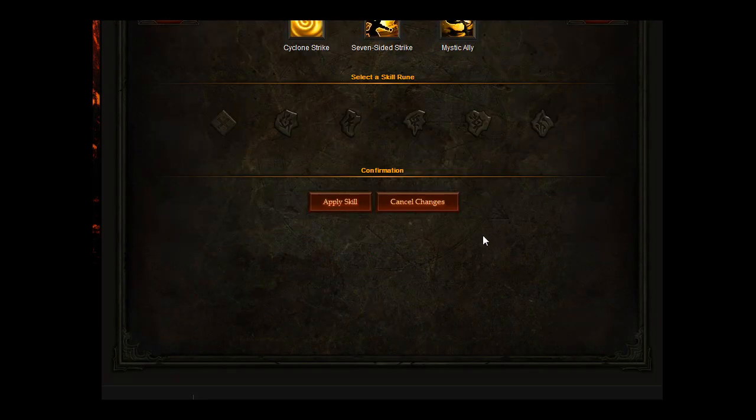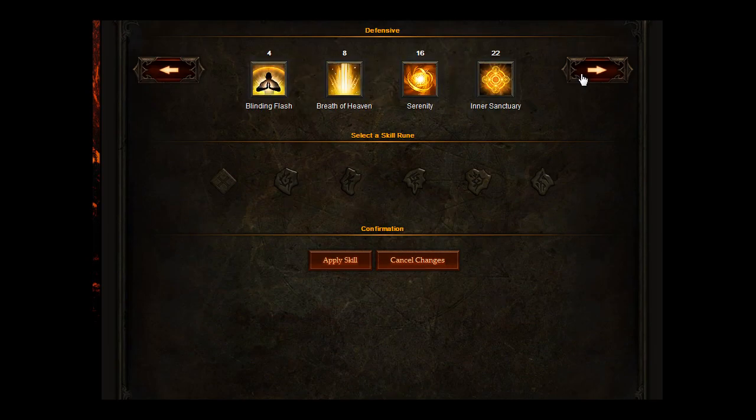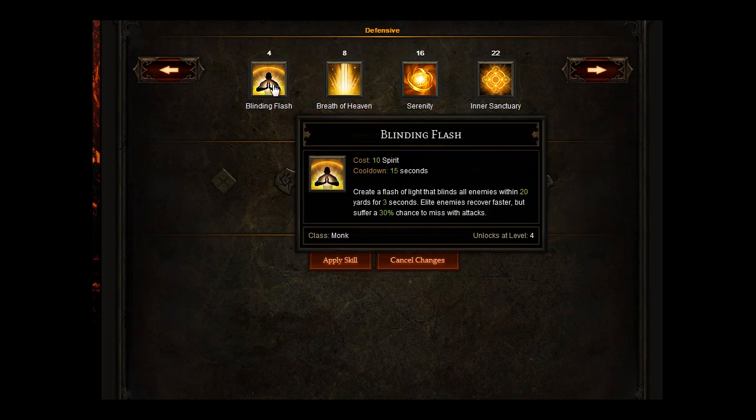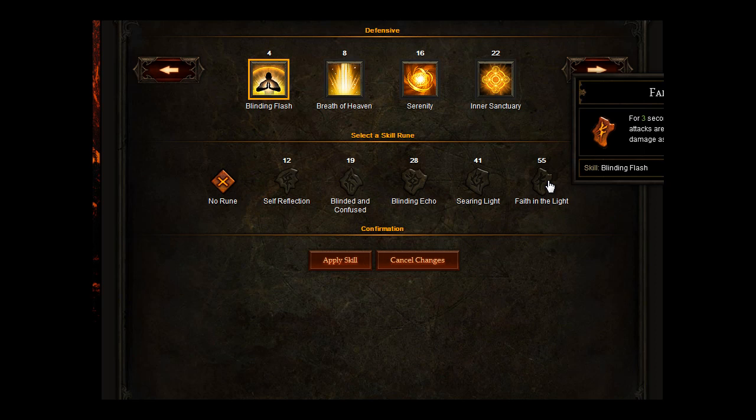For Focus, you're going to go for Blinding Flash — create a flash of light that blinds all enemies within 20 yards for 3 seconds. Elite enemies recover faster but suffer a 30% chance to miss with attacks. You want to put Faith in the Light on that: for 3 seconds after using it, all of your attacks are empowered to deal 30% additional weapon damage as holy.